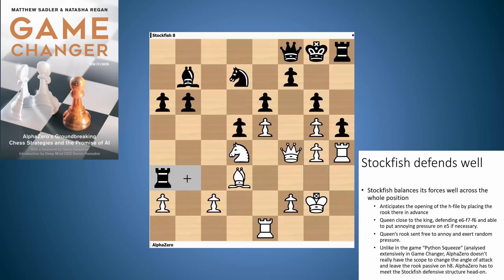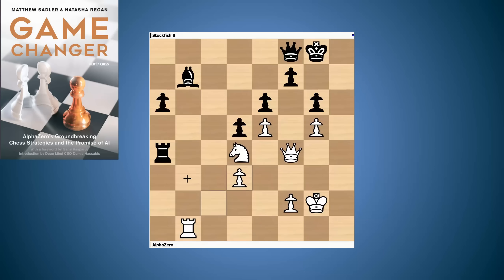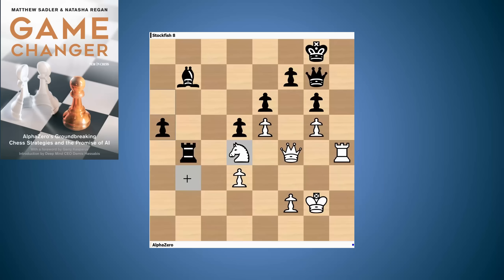The game proceeded Rh4, g4, takes, takes, takes, Qg4 — looks dangerous, but there are just enough defensive possibilities. Rb1, trying to loosen the queen a little. AlphaZero is always looking on both sides of the board. Ra2, Rb6, Ra4 — a very typical, nasty, irritating pin from Stockfish stopping the knight on d4 from moving. The pieces get redeployed to the kingside, looking for the h-file.